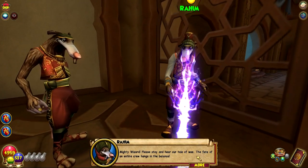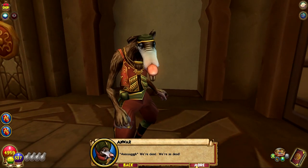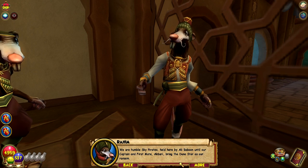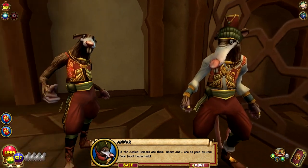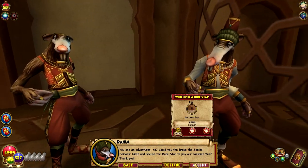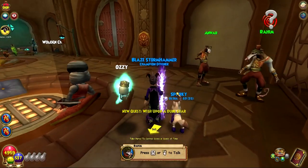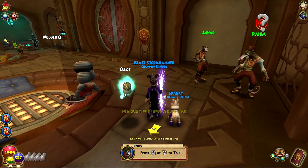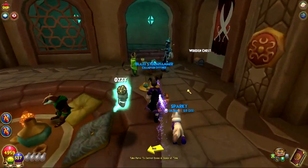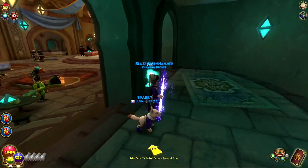I think their quest is involving Pirate. Let's listen to it: 'Mighty wizard, please stay and hear our tale of woe. The fate of an entire crew hangs in the balance. We're so dead. We are humble sky pirates, held here by Ali Baboon until our captain and first mate Akbari brings the Doonstar as our ransom. If the scale demons ate them, him and I are as good as rancor food. Please — you are an adventurer, no? Could you brave the scale demons' nest and secure the Doonstar to pay our ransom?' So that's a quest you can do from here — it has like a pirate kind of spin to it, interesting how they mix those in this place.